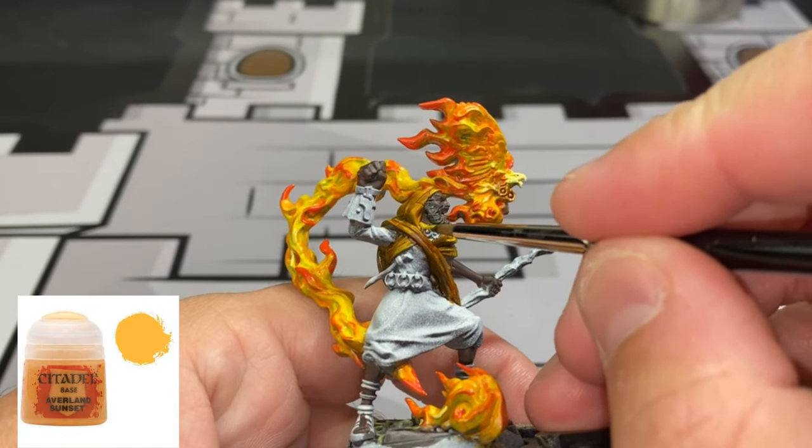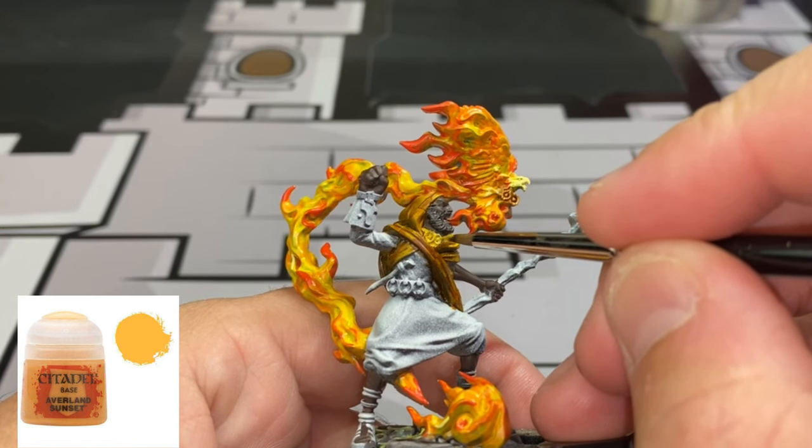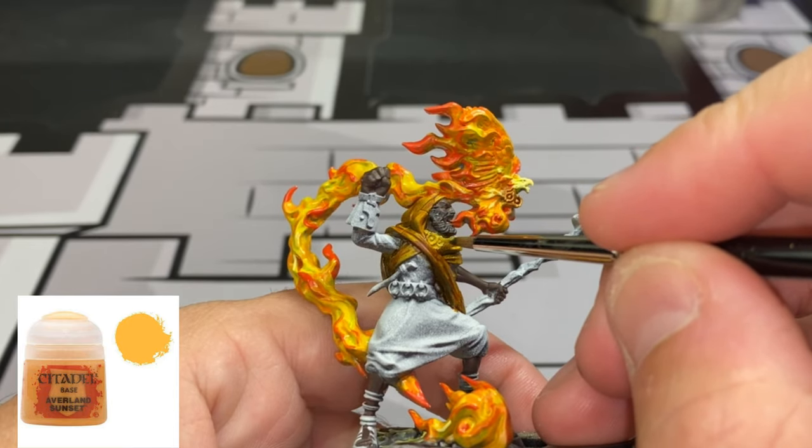For the little middle pieces around his neck, we're going to use some Averland Sunset. You could use Ayanda Yellow if you want - I just want a slightly different color, and you really can't notice a big difference between the two, just very subtly.